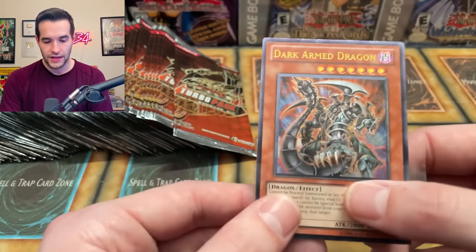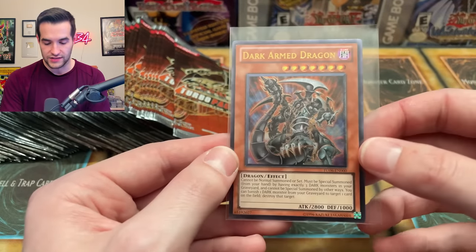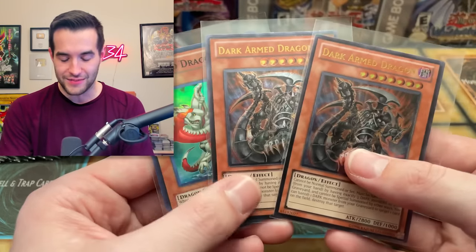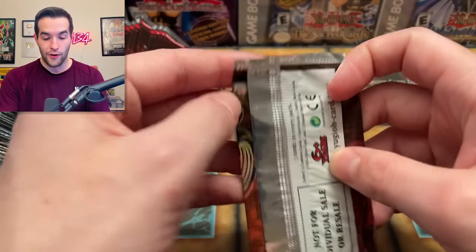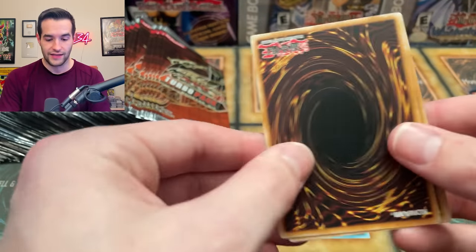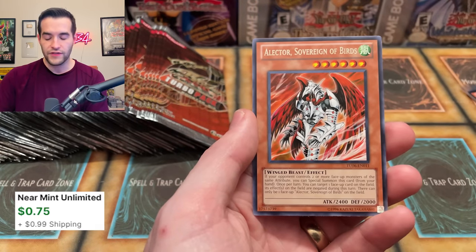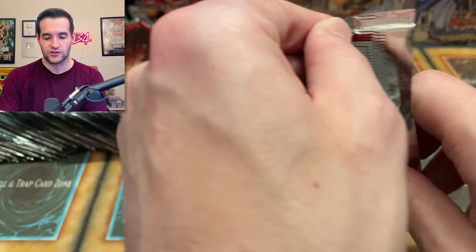Back looks really clean on this one. Centering is definitely a little off — might be enough to give it a nine. But whoa! The dragons are really showing up — Dark Armed Dragon, Dark Armed Dragon, and Masked Dragon! Oh my goodness. What if this is like an error box and there's like seven dads in there? That would definitely be crazy. What if they replaced all the foils besides Masked Dragon with just dads? It was unexpected for sure.